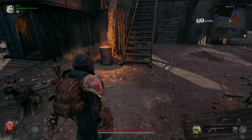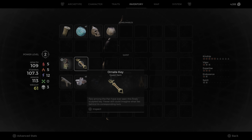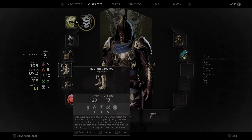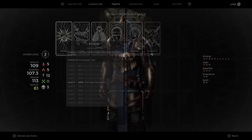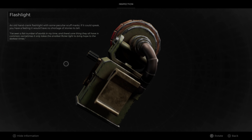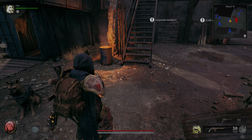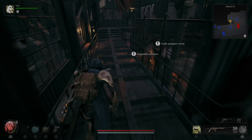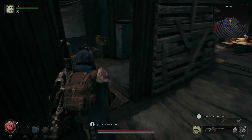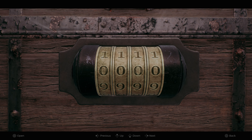Welcome back to Remnant 2. We are back at Ward 13. This was all over the internet — there is a way to get an early game SMG if you inspect the bottom of your flashlight. There is a chest in Founder Ford's office that you can use this code on to open it up and get a key. That's what we're going to do right now — get this SMG and see what it's all about.